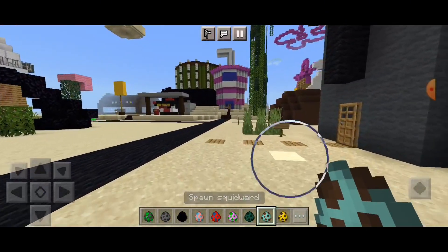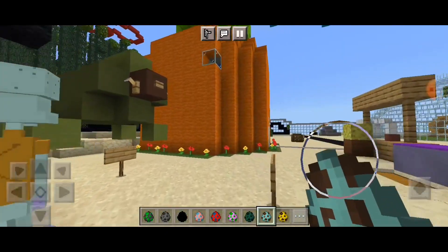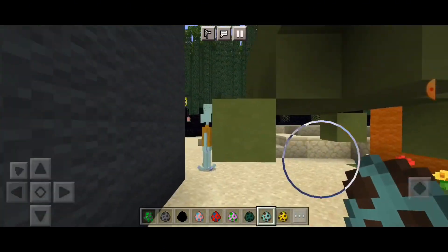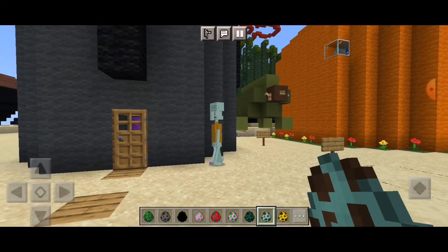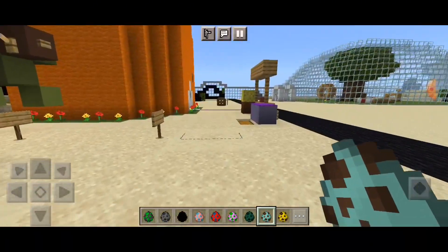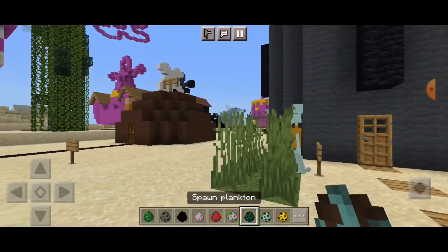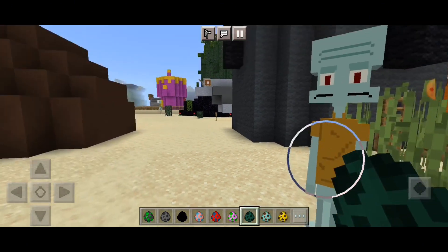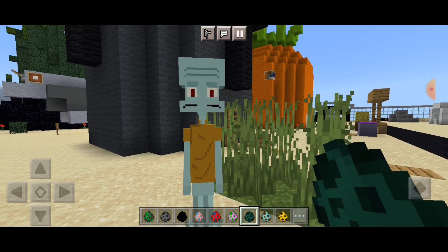We're going to move on with Squidward — Squidward Tentacles, who lives in this house. This is Squidward, the tall, grumpy squid who gets annoyed because of SpongeBob and Patrick, since they mess around with him and he gets frustrated. That's just how Squidward's life is. He lives in this little tiki house, and the texture looks pretty cool and awesome. You can even see Squidward on the other side of the map.